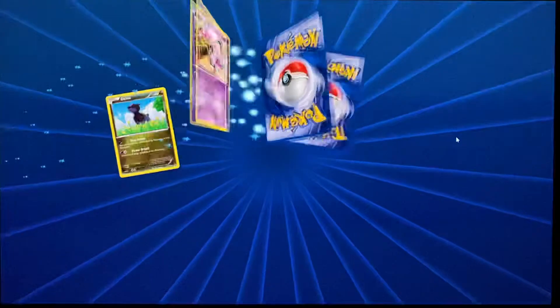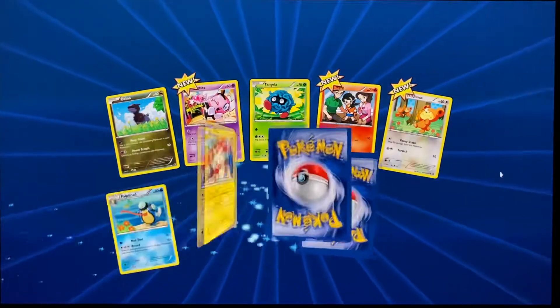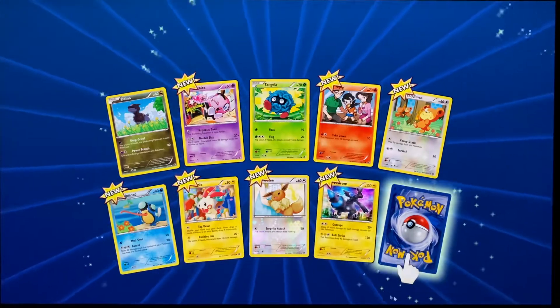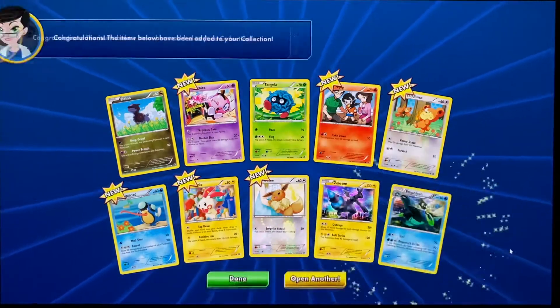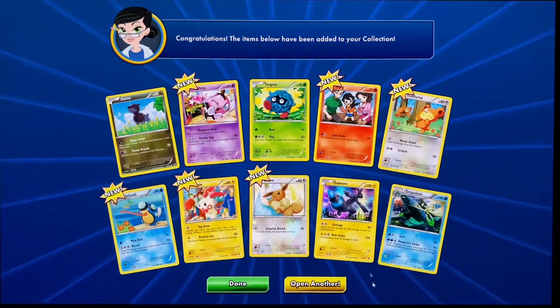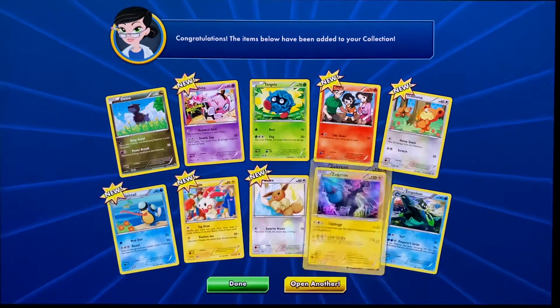Hopefully GXs — I think those are the best you can get from this, or EXs. I think this is back in the EX days. But right there we start off Empoleon, Zekrom. Zekrom's a holo, so good pull.